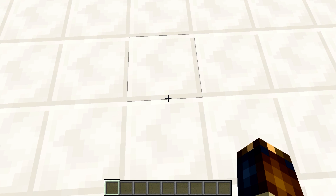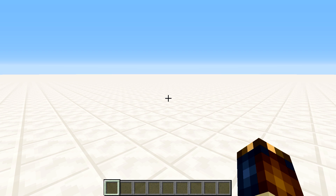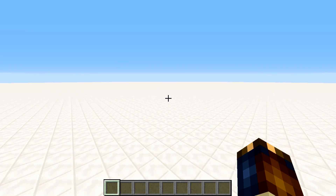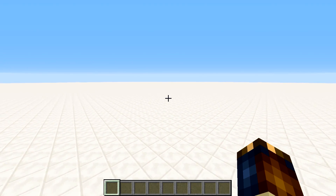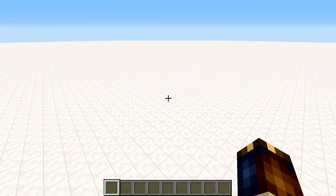Why exactly here? Why 136, 136? Because if you were to move half of 17 chunks in the negative X, negative Z direction — to the very edge of the spawn chunks — you would end up at 0, 0.